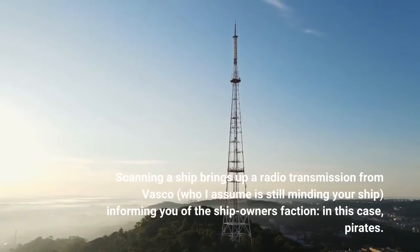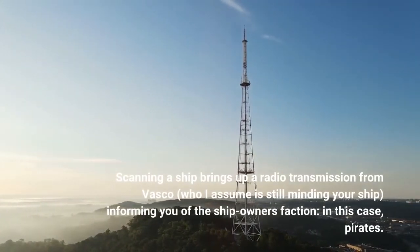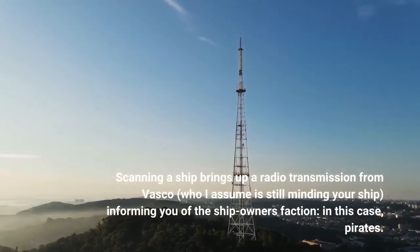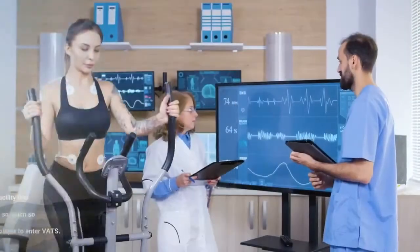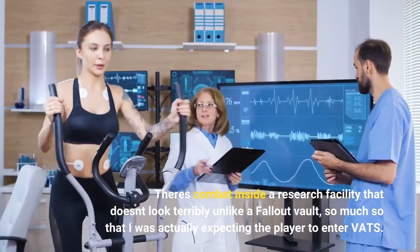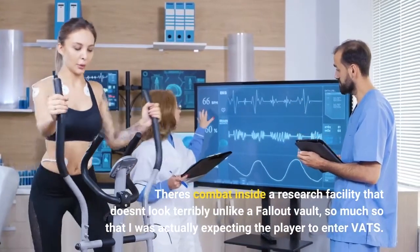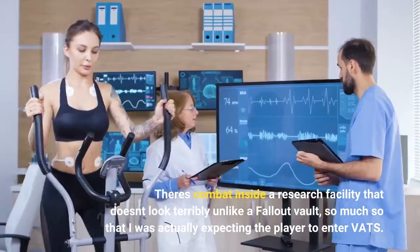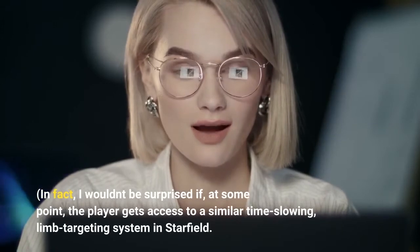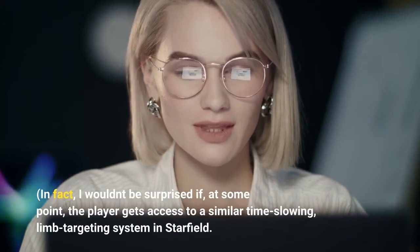Scanning a ship brings up a radio transmission from Vasco, who I assume is still minding your ship, informing you of the ship owner's faction — in this case, pirates. There's combat inside a research facility that doesn't look terribly unlike a Fallout vault, so much so that I was actually expecting the player to enter VATS. In fact, I wouldn't be surprised if, at some point, the player gets access to a similar time-slowing, limb-targeting system in Starfield.